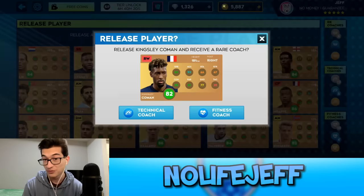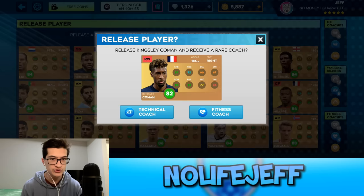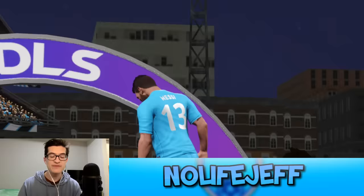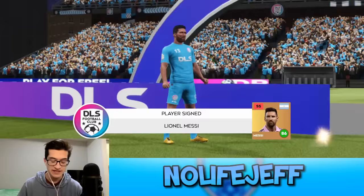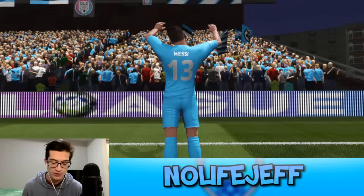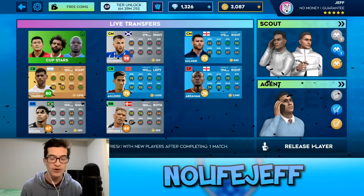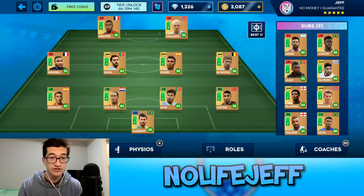Koeman has more pace and is a little taller, but Nkunku is just better overall and was my captain, so I'm leaning towards keeping Nkunku and getting rid of Koeman. Koeman, you've been absolutely legendary for my team, but it's time for someone better. Messi, join my team! We officially have every single 86 overall player on my team, and it's fitting that Messi is the last one.